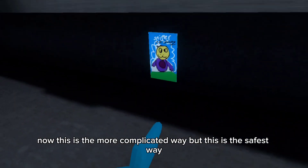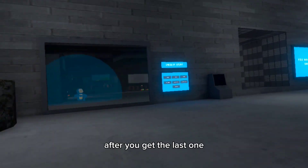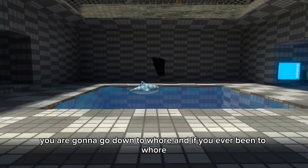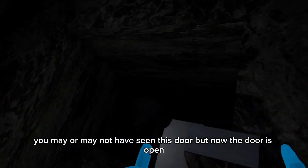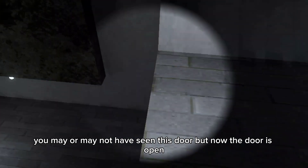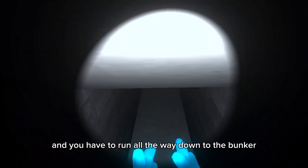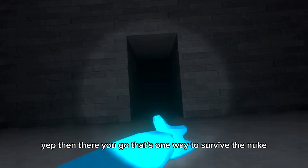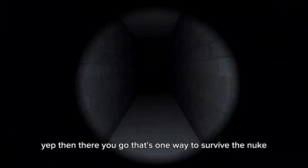This is the more complicated way, but it's the safest way. After you get the last one, you're gonna go down to Hoar, and if you've ever been to Hoar, you may or may not have seen this door — but now the door's open. So we're gonna go down it and you have to run all the way down to the bunker. That's one way to survive the nuke.